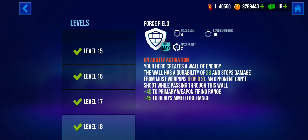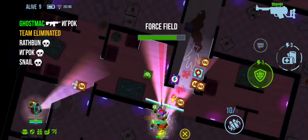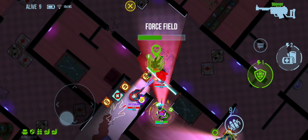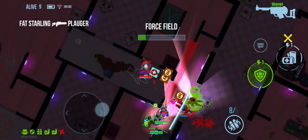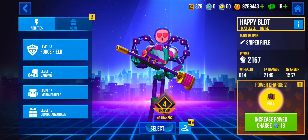The first ability is called the Force Field. With this ability, the hero creates a wall of energy with durability of 28. This force field can trap enemies, and these trapped enemies cannot move or shoot. Note that this force field can be destroyed by a direct rocket hit. When the force field is activated, the hero's firing range and aimed firing range are increased by 45. So you can definitely take advantage of the shield to allow yourself to shoot at further distances.